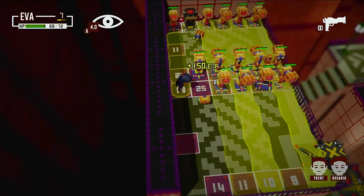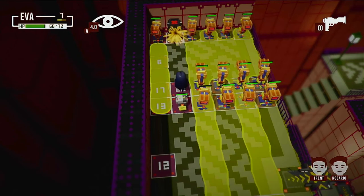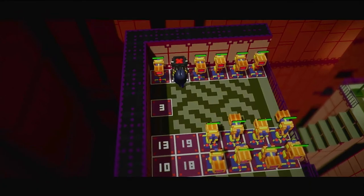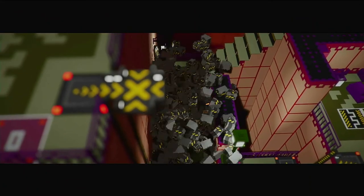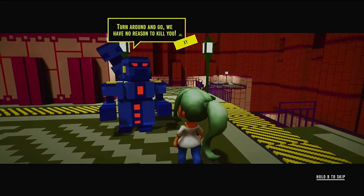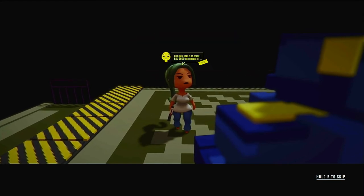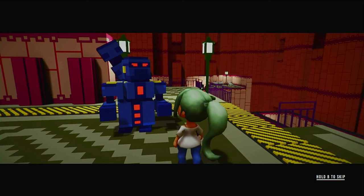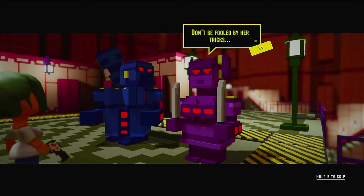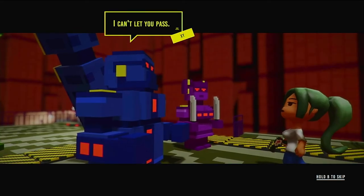The bosses do come at you with more life and power, which usually comes down to learning the firing and movement patterns. And with the attack radius of the enemies shown in yellow on the square tiles, you are always aware of the enemy's range. You are always in control of the path you wish to take in Robophobic. The fast or slow-paced gameplay and character selection, adding abilities like going invisible, with an interesting story with over an hour of cutscenes, Robophobic will bring you hours of fun.